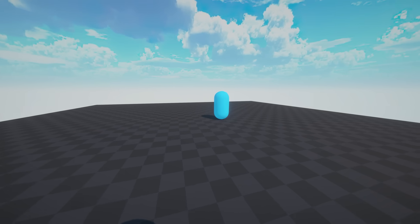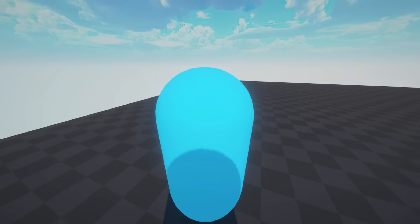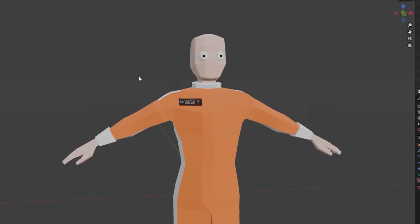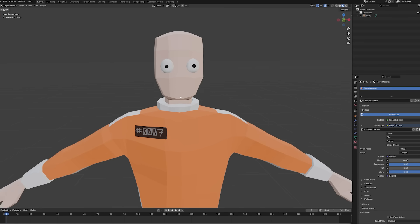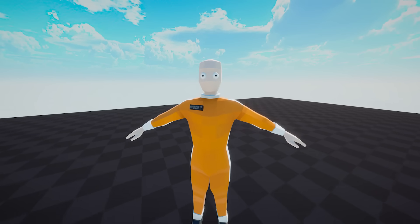And even more surprisingly, it works perfectly. You've probably noticed that I created a really high-quality model for this clone, but I decided to take some time and make something a little bit better. I'm not really sure why I decided to make him a bald prisoner, but I just thought I would figure that out later. Next, I needed to add some animations, because at the moment the clone is looking a little bit stiff.